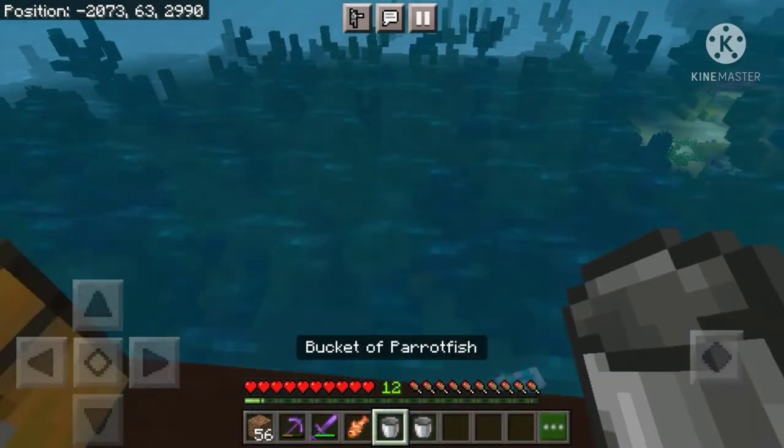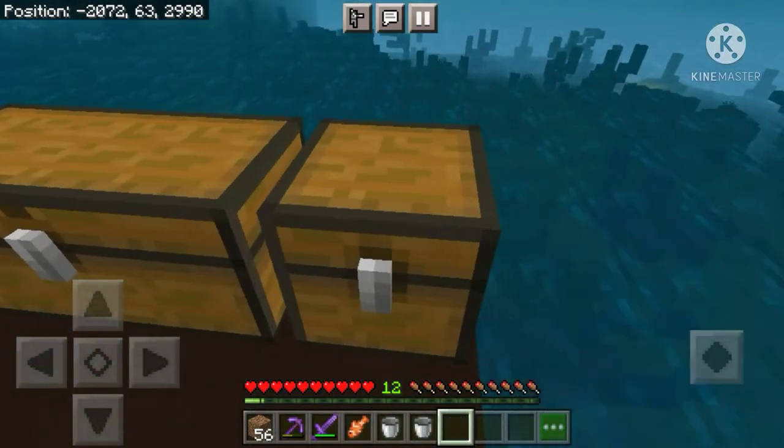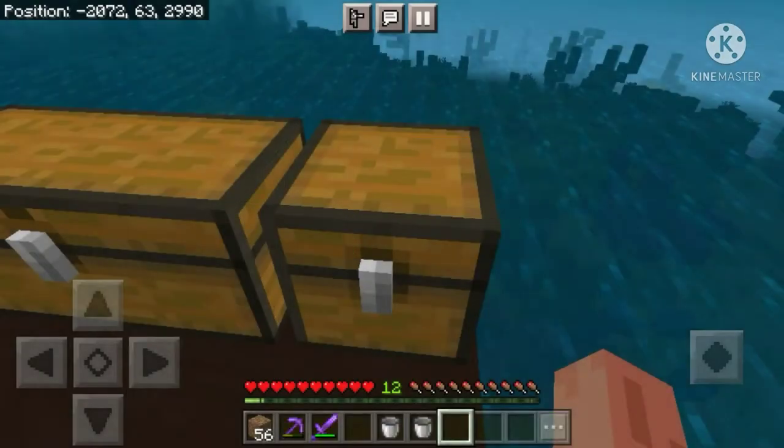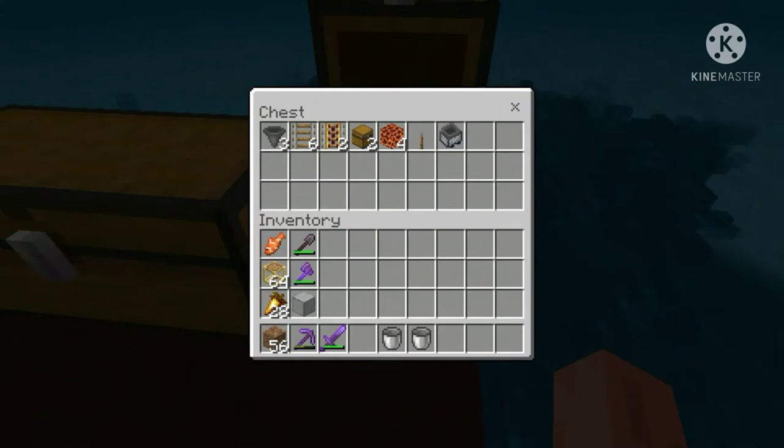Now I'm going to show you how you can modify this farm into a fish farm. To modify it, you will need these items: three hoppers, six normal rails, two powered rails, two chests, four magma blocks, one lever, and one minecart with hopper.